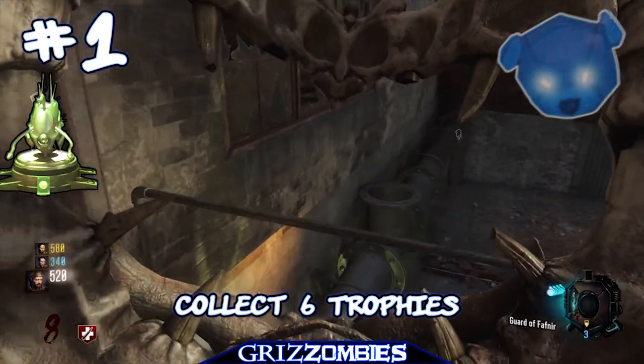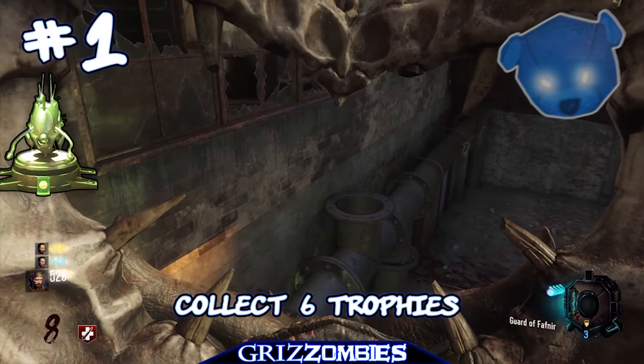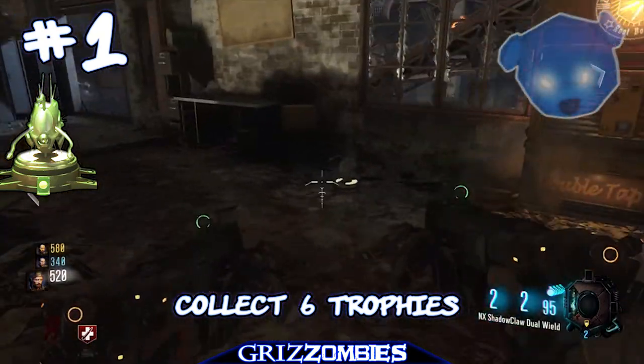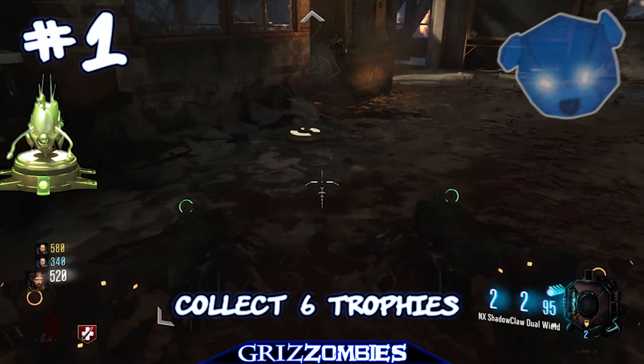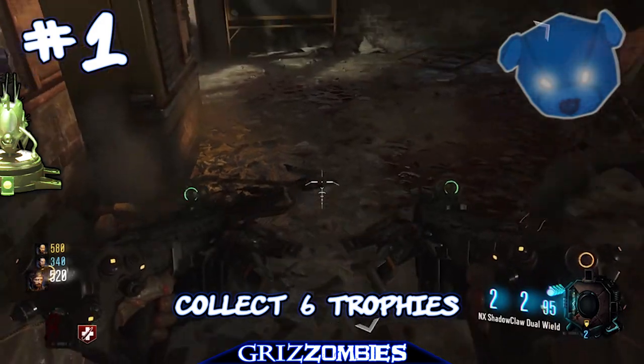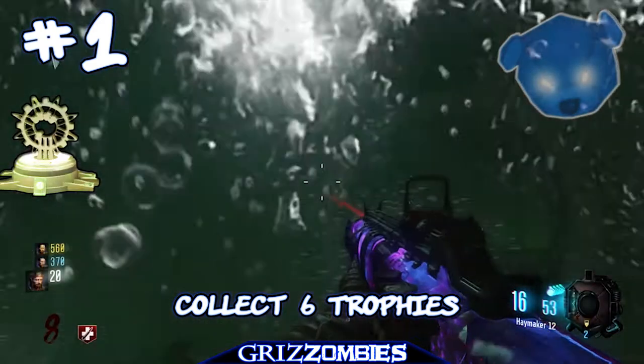To get your second piece, go over to double tap. There is a pipe on the outside of double tap that you can shoot with the dragon shield. Links to everything you need to know are in the description box below. That is our second trophy.